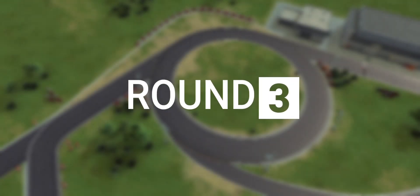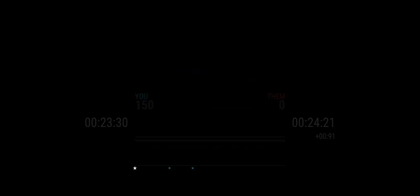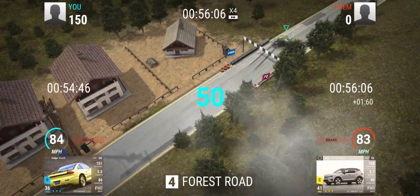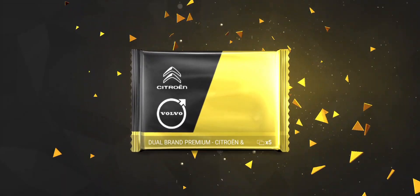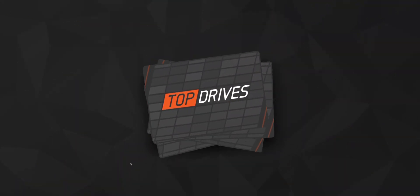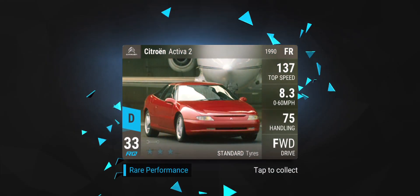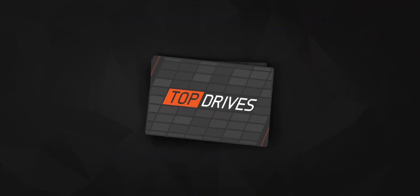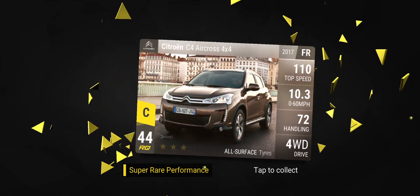Handling for the win there — should be easy. Yep. Dual brand premium Citroen, and nothing, because it's too long to fit on the pack. PT Cruiser, already the Activa 2. The Tributo, the A3, and the C4 Aircross.